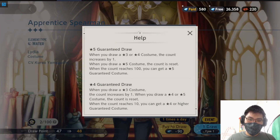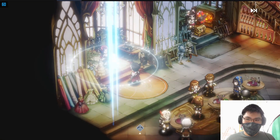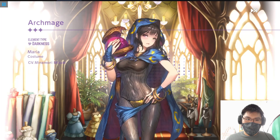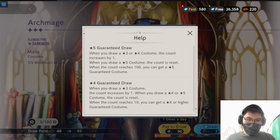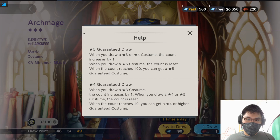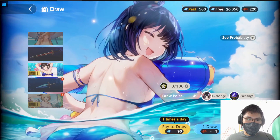There's this new guaranteed draw system. Let's pull for another one and see how much this bar increases. Okay, Maria standard - a 3-star. So when you draw a 3-star or 4-star costume, the count increases by one. You get a 5-star guaranteed costume when the count is met. When you draw a 5-star costume, it resets by one. So this one is a 5-star guaranteed draw.